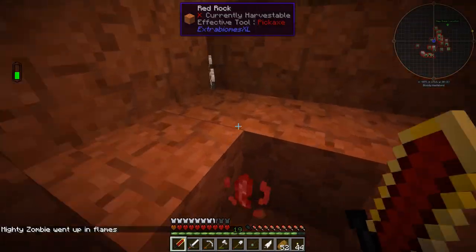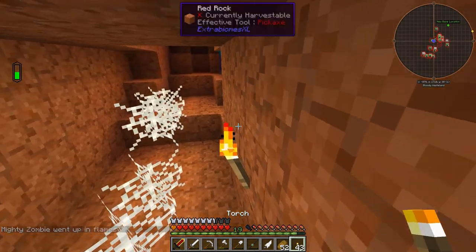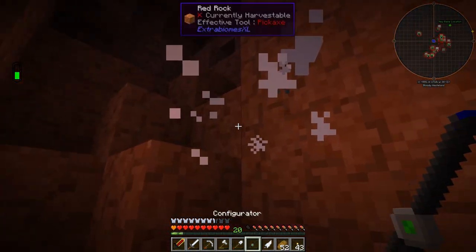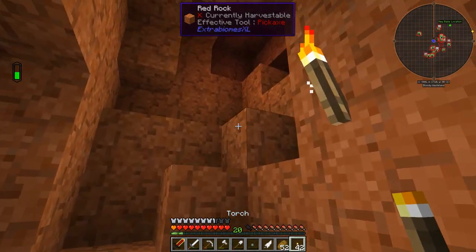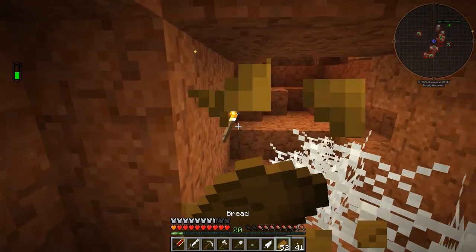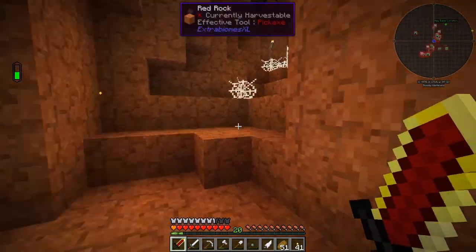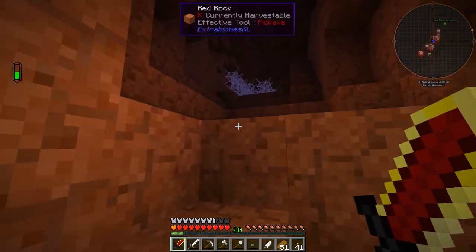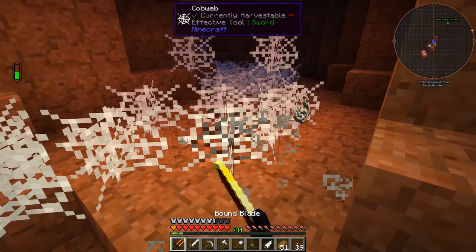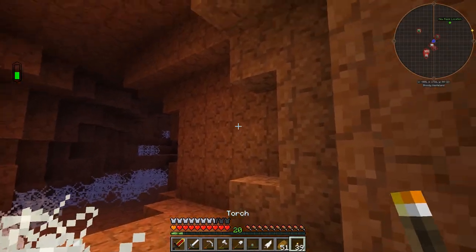Alright guys, I'm back. I just killed an enderman and that actually got me an ender pearl and a weak blood shard, so very good find there. There's a zombie here but no blood shard from the zombie. I'll take the ender pearl — I really needed an ender pearl anyway. I think I'm actually going to be needing a couple of different ender pearls. I'd like to get a few more weak blood shards though, so let me keep looking around.